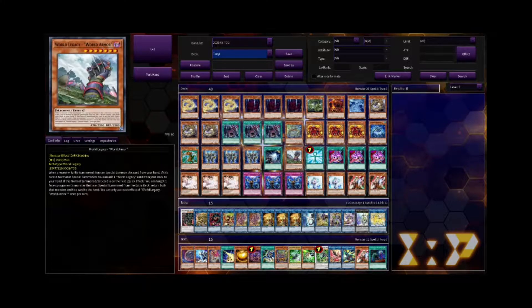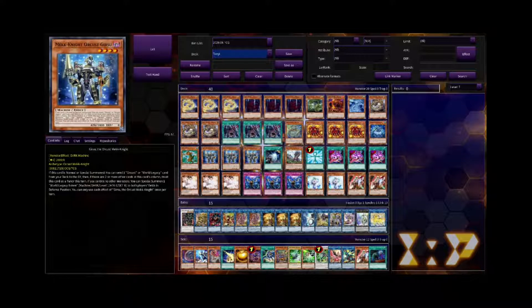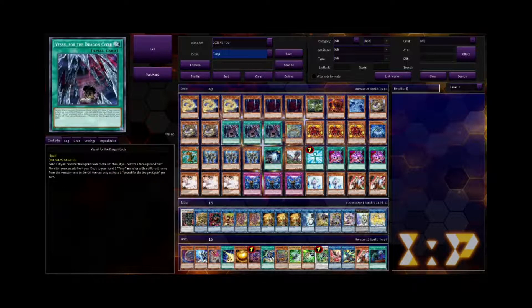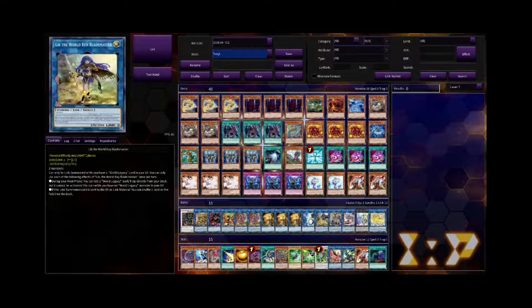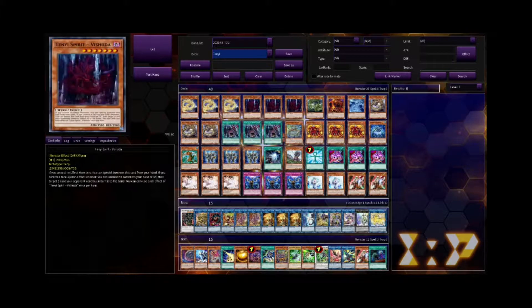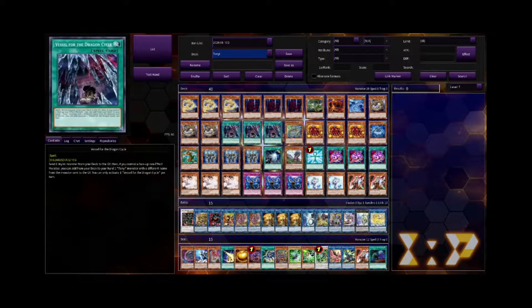Moving on from that, we have a World Legacy engine. This engine is really just there for two reasons. The first is that it's a free Monster Reborn for your deck, which is amazing. The second is that Mech Knight Orcus Gearsu provides a token to make your Tenyi effects live in the graveyard, and on top of that it's a one-card Link 2. Or you can go into Lib and then climb into Access Code instead to spin back a card. So Mech Knight Orcus Gearsu is a really nice normal summon for the deck.